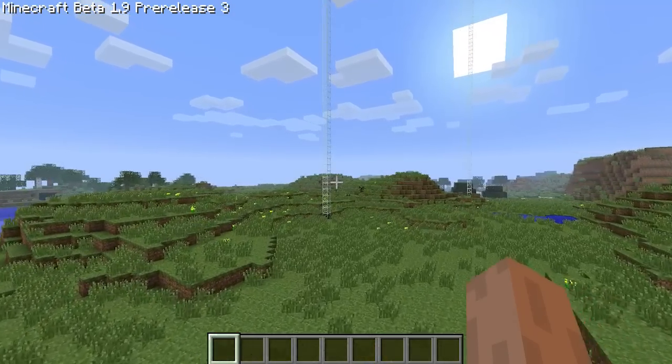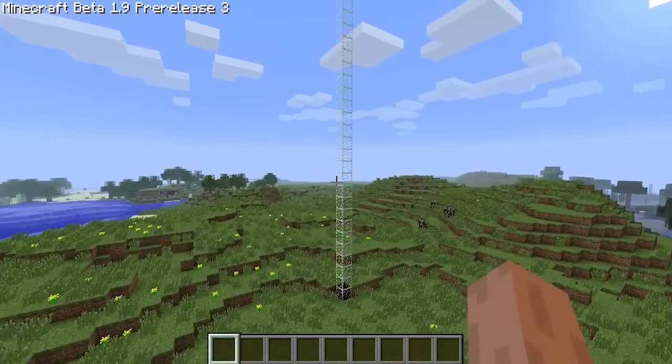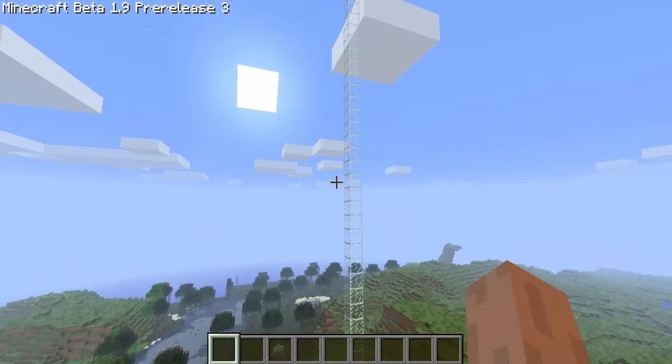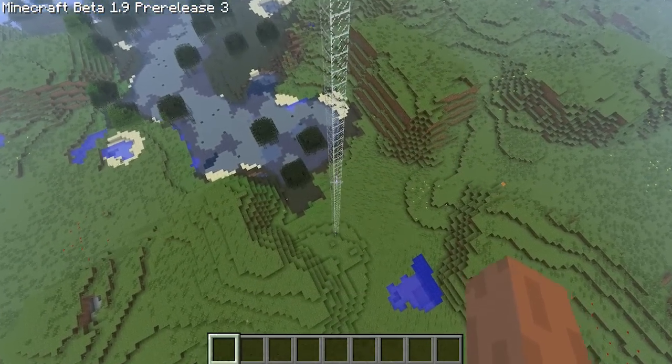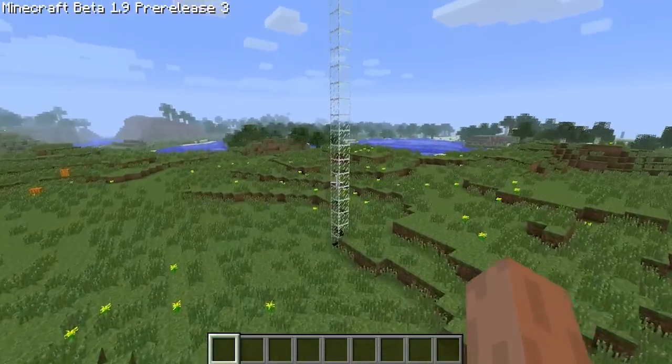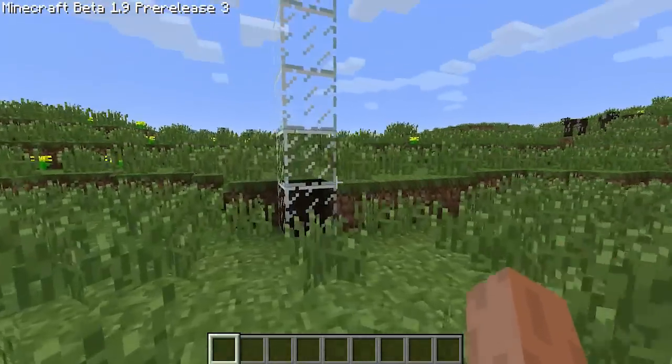Glass pillars were tall glass-like structures added in beta 1.9. They were used to mark the location of strongholds as the Eye of Ender was not yet added to the game. The glass pillar was removed in a later version of beta 1.9 due to the addition of the Eye of Ender.